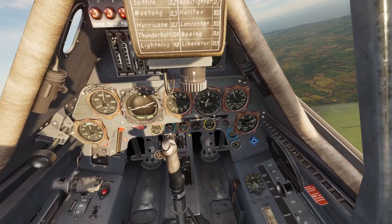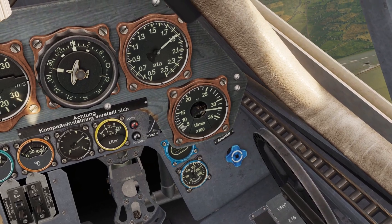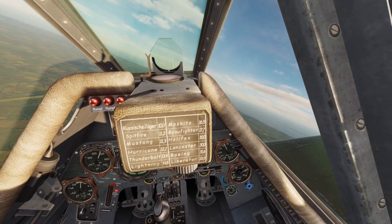If you push the throttle forward all the way you might notice the gauges boost up. That is what happens when the MW-50 activates, which is something I'll talk about later.